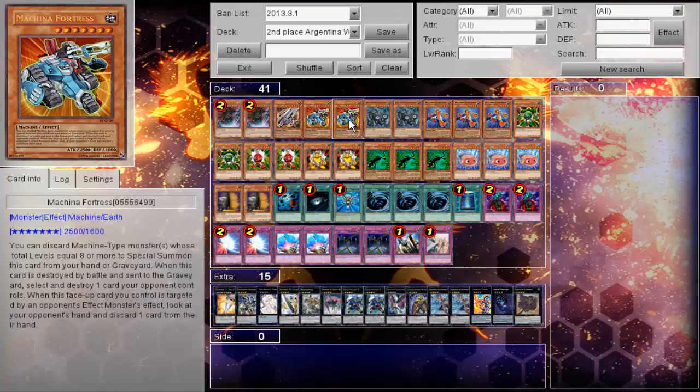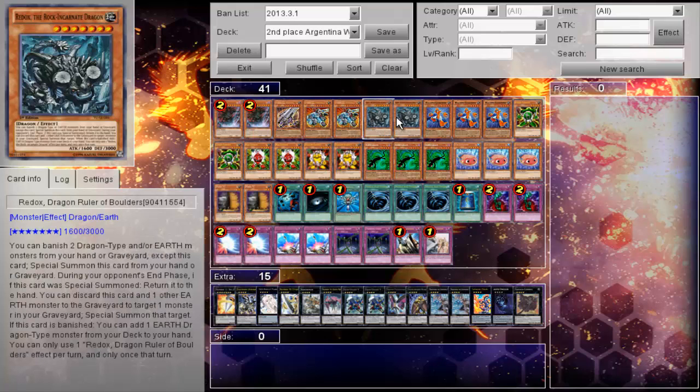One Cannon, two Fortress — pretty standard. Most machine and gadget players have pretty much agreed over the past few months that cutting Fortress down to two is fine. I was playing three for the longest time with one Cannon. I know people were also playing two Cannon, two Fortress. A lot of players don't want to draw the third Fortress, and in this case it's the same result.